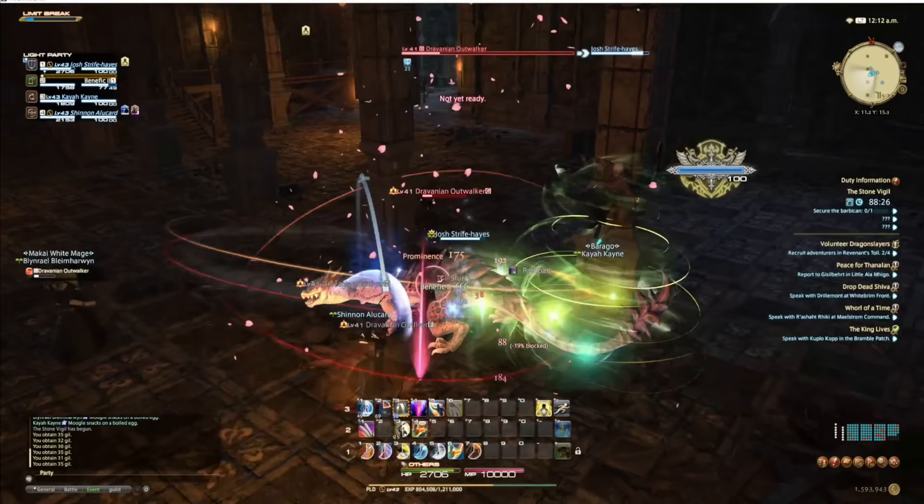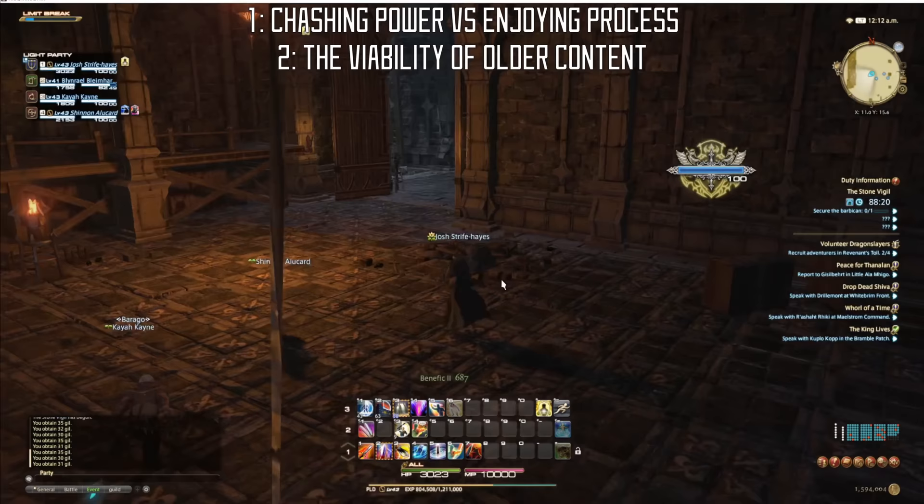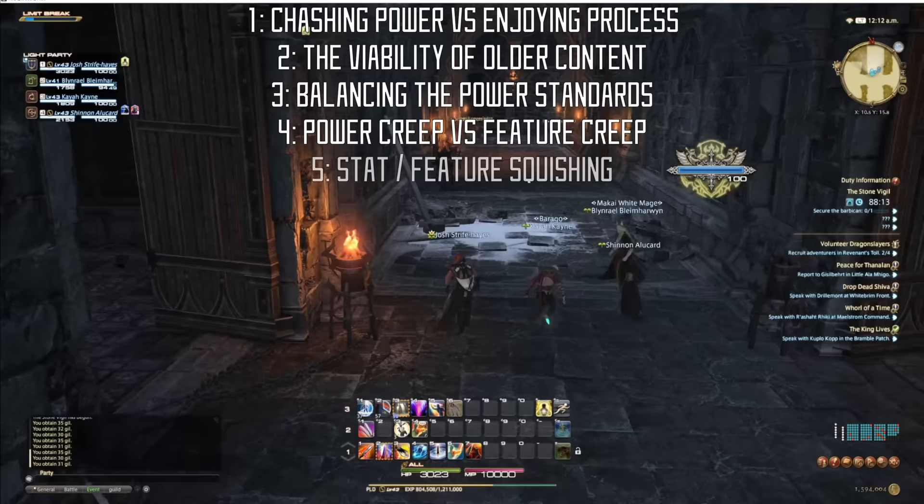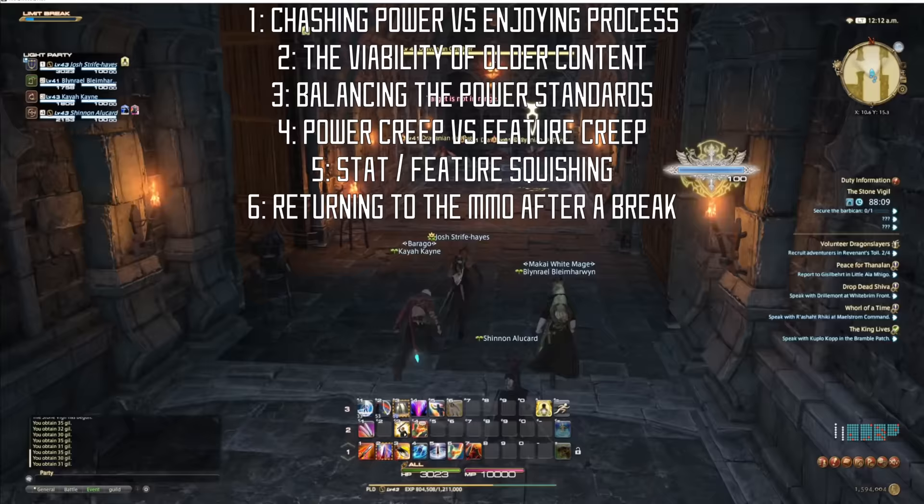I'm going to cover seven main aspects of the design debate: first, chasing power versus the process itself; second, the viability of older content; third, balancing the power standards; fourth, power creep versus feature creep; fifth, stat or feature squishing; sixth, the ability to take a break and then return to the game; and seventh, the personal drive of social power or personal enjoyment.